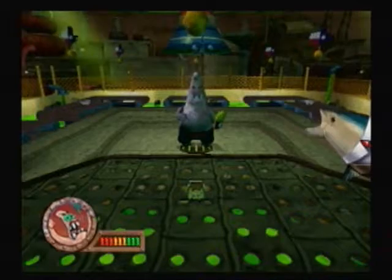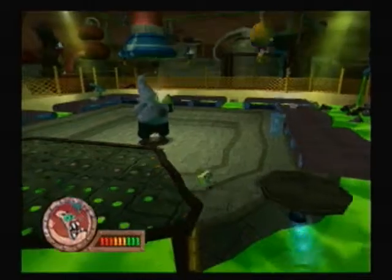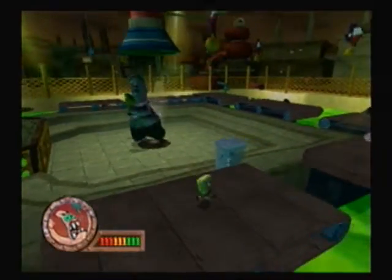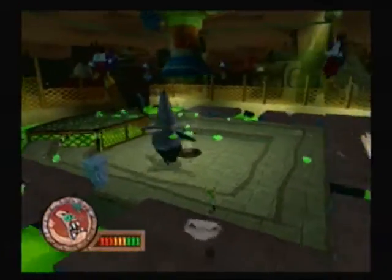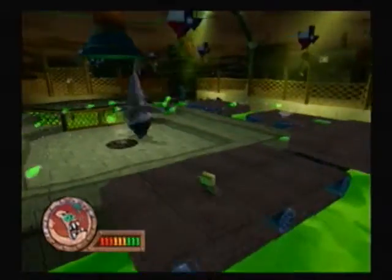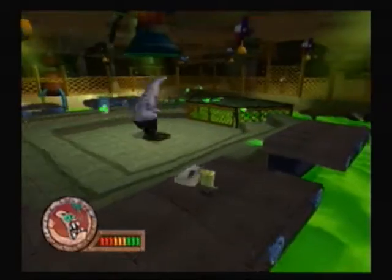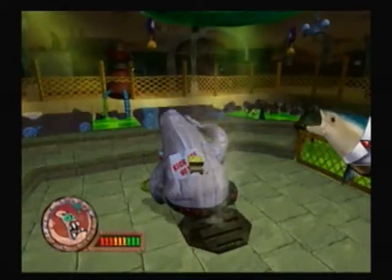Okay, so what you do in this boss battle is you dodge Patrick's acidic attacks. He has an acid ice cream cone for some reason. He spins around in circles and tries to spray you with acid in an X formation. So if you just stay in between the lines, you'll probably dodge it.